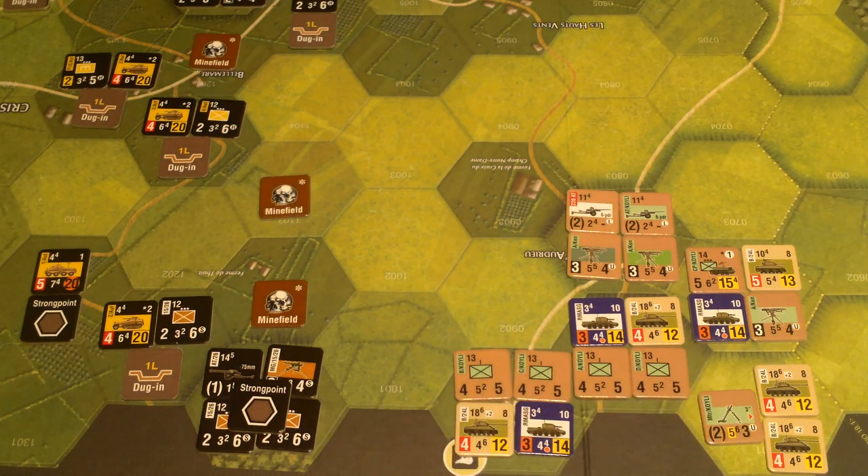Additionally, the Germans can instantly win if they destroy two British companies from the same battalion. These companies are all in the same mint-green battalion, and I believe there's a reinforcement that's another battalion. So if either of those battalions loses two full companies, the Germans instantly win. Otherwise it's going to be a six-turn slugfest with the victor being whoever has the most victory points. German losses count as double victory points.